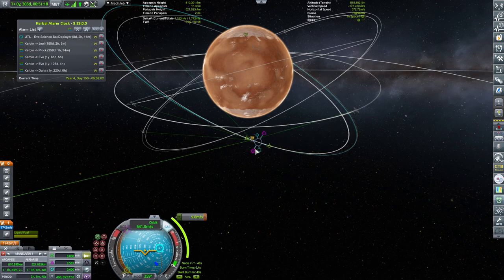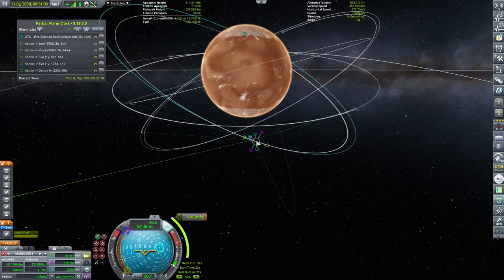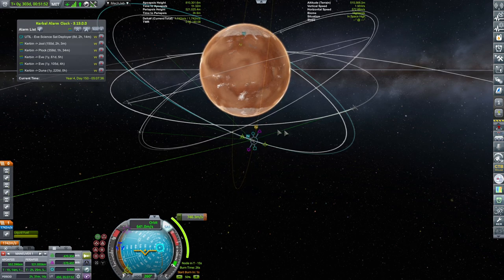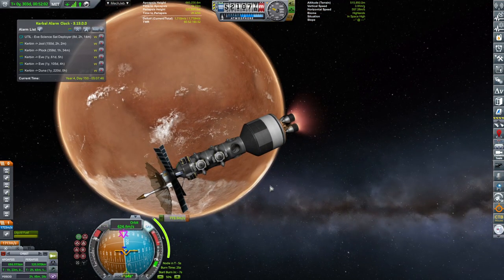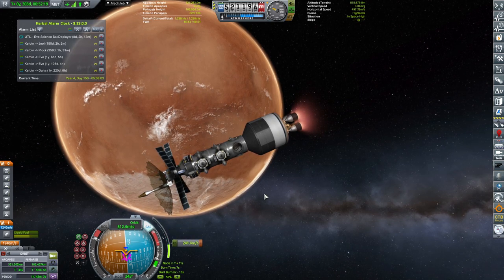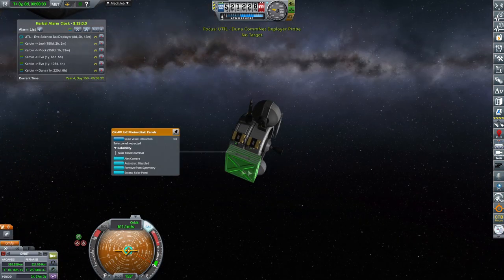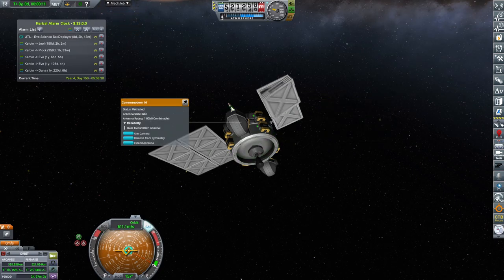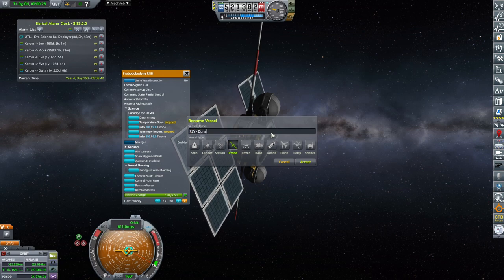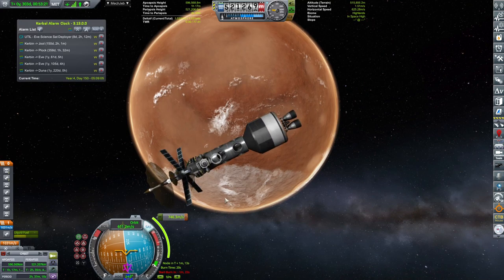We should probably do another maneuver with a bit more inclination — I'm thinking now we should go polar. Let's go nuts! We'll put the apoapsis around 500 by 500, and that should be good enough. We have a total of 1.5 kilometers per second in this stage, and we are going to use pretty much all of them. We had a Duna window and I was really hoping the Mun and Minmus missions would allow me to unlock the relay satellite with range. However, we were only able to unlock the direct communication satellite. Lesson learned.